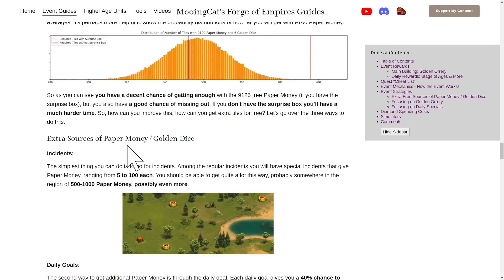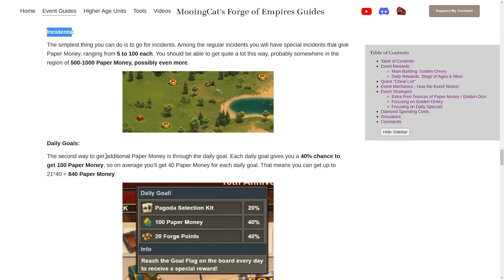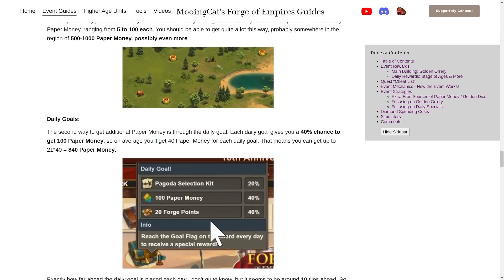There are three ways of getting extra resources. First, quite obviously, is incidents. This time we have some special looking incidents, and when you click on those you get between 5 and 100 paper money. Over the event you should be able to get probably between 500 and 1000 paper money from incidents, possibly even more — so definitely pick those up. Second, you have the daily goal: there is a 40% chance of getting 100 paper money from it, so on average 40 paper money per daily goal. In total you can get up to 21 daily goals, meaning a bit over 800 additional paper money on average.